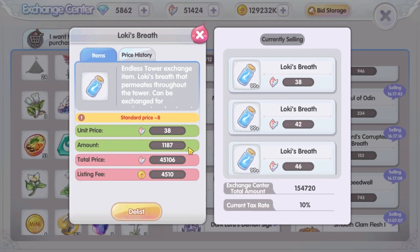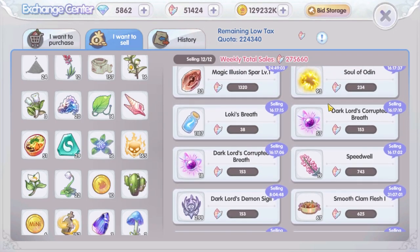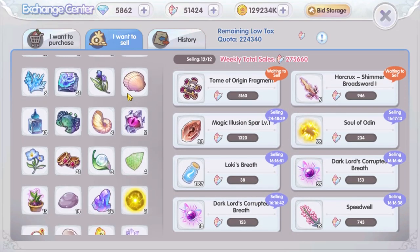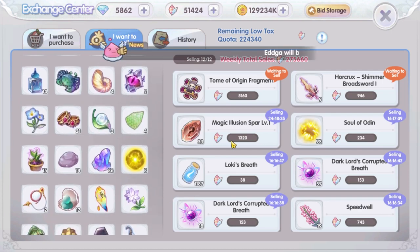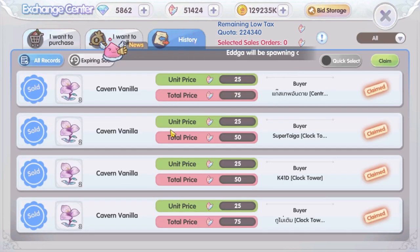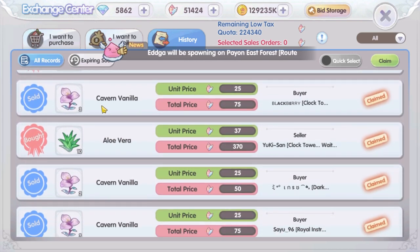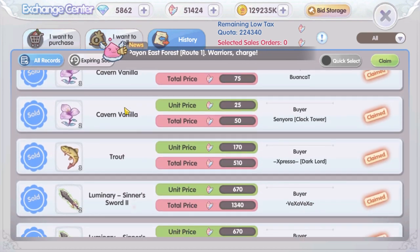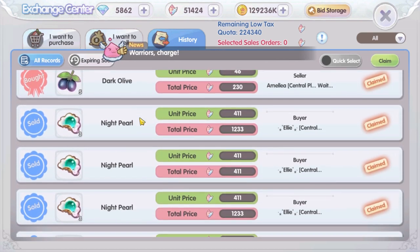Sell the materials you get from the endless tower as well. Some of them still sell well in the exchange center — it may not be much, but it gives you extra crystals nonetheless. When you run out of things to sell, check your bag for anything that could sell well, even side flowers from gardening, side fish from fishing, and gift items from gardening. You may not realize it, but these little things can add up to quite a significant amount of crystals.